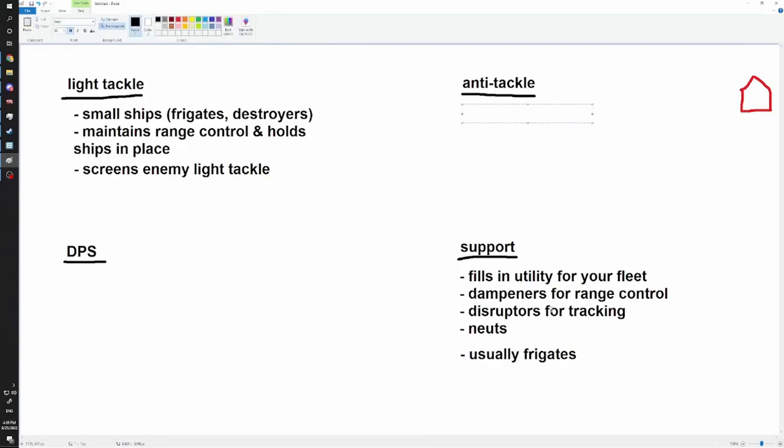Let's get into anti-tackle. Anti-tackle is almost exclusively cruisers. Cruisers are a really good platform for getting frigates out of the way, especially with high application weapons. The exemplary anti-tackle ship was the Orthrus - it has long points, rapid light missile launchers, and pretty good speed. You'd generally use an Orthrus as anti-tackle because it can take out frigates relatively easily.